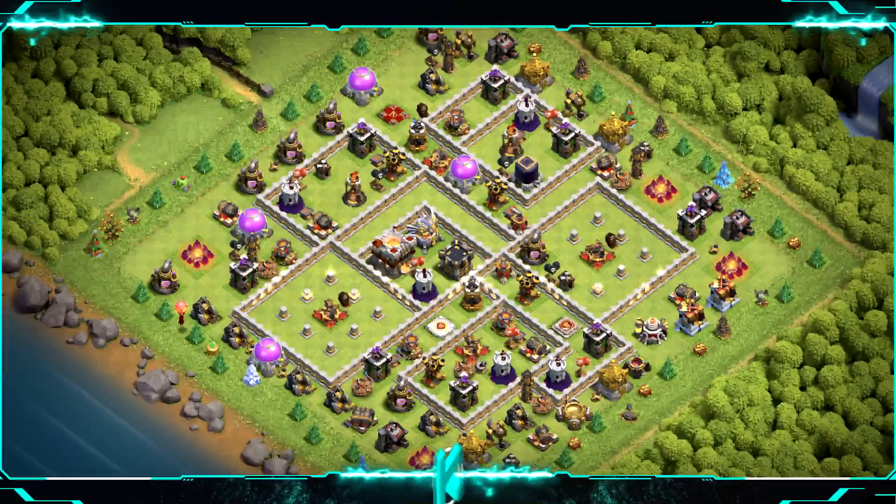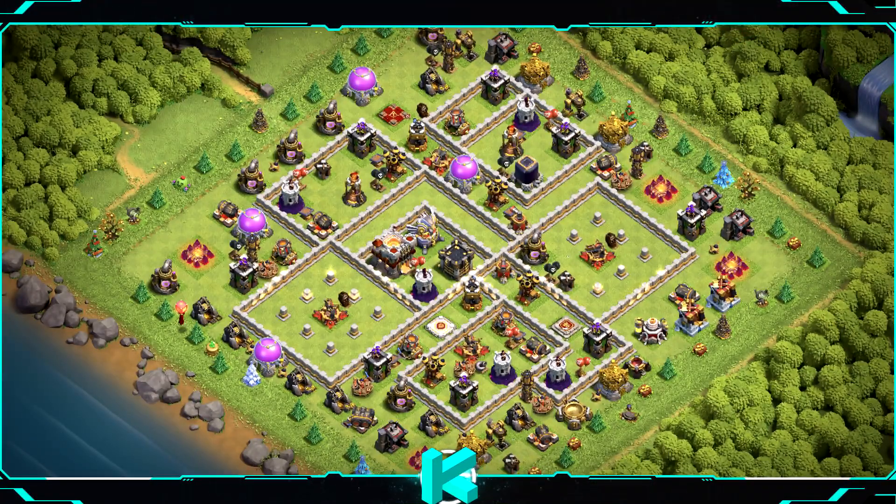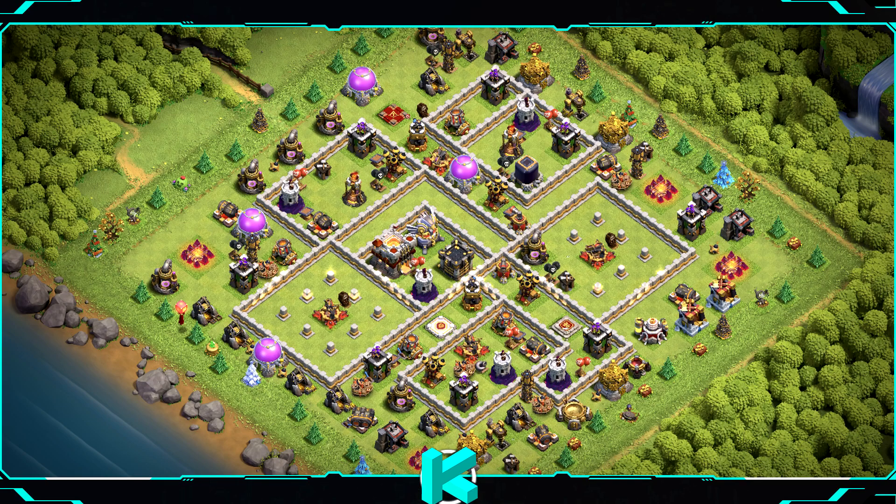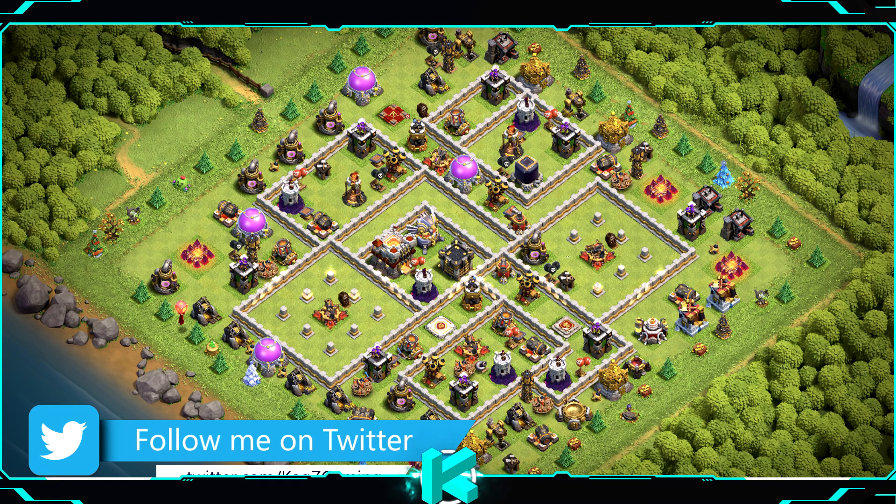Base number 12: another unique anti-2-star ring base design, not a farming one, great for wars and clan war league. Can also get you lots of trophies. For clan castle troops use 3 headhunters, 10 goblins, and 7 archers.